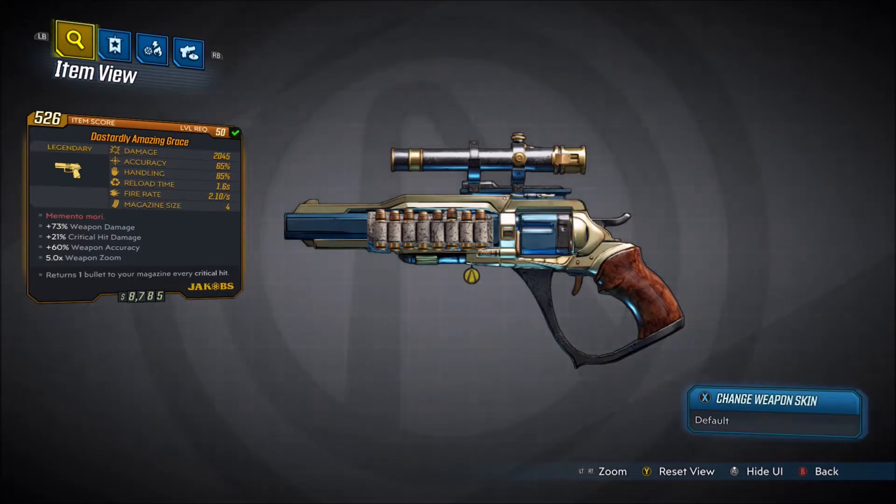The red text of this weapon says Memento Mori: +73% weapon damage, +21% critical hit damage, +60% weapon accuracy, and 5x weapon zoom. Returns one bullet to your magazine with every critical hit. The damage is 2045, accuracy 65%, handling 85%, reload time 1.6 seconds, fire rate 2.10 a second, and a 4 magazine size. This is a Jacob's weapon, and this one does not have an element.